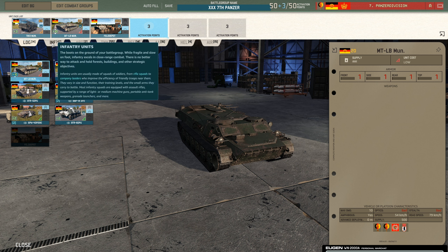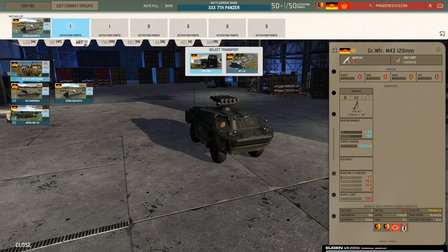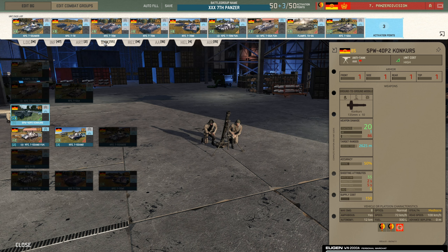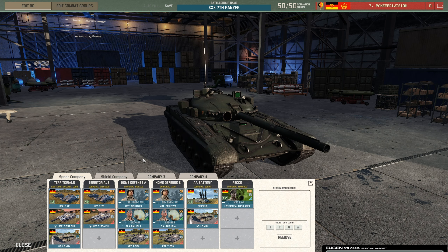Traditionally, the way you build your battle groups is by going through each of these tabs, filling it up with whichever units you want. Then when you're in a match, you click on each tab and spawn the unit you want on the battlefield. But in a lot of situations, you sometimes forget to have a supply truck with your AA, or forget to have a manpad squad with your infantry. With the combat group system, you can pre-group certain units together so you never forget to keep them together or spawn certain units to complement your others.